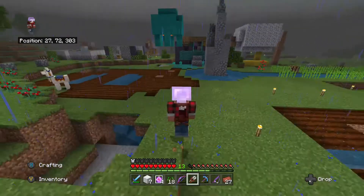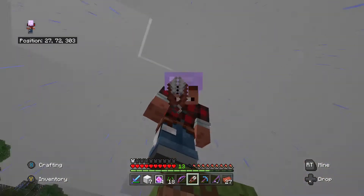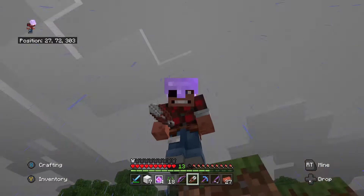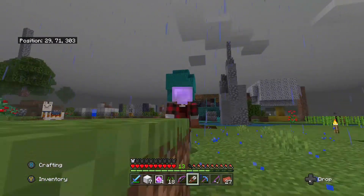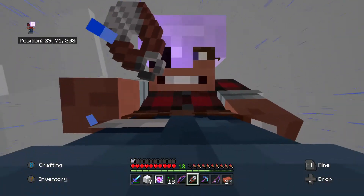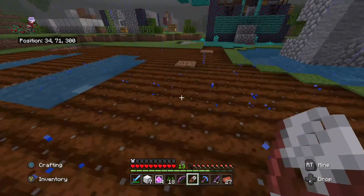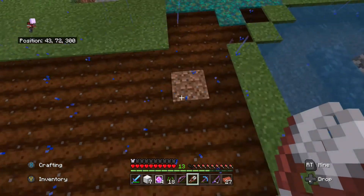And let's think not just about mobs but also about our players — the way you mine, the way you walk around, the way you jump could be different. Your knees could actually bend. That would be a lot of work, but the Warden mob definitely has different interesting animation features. They've changed and upgraded the animation in a big way.